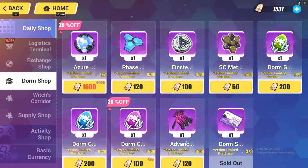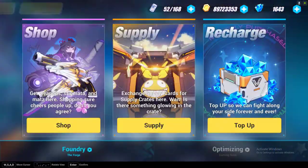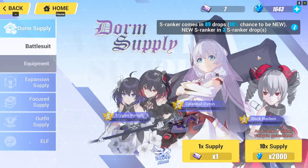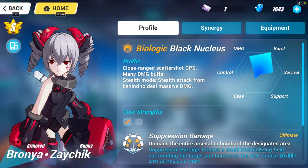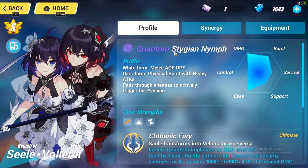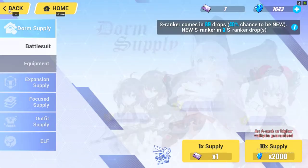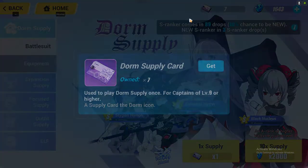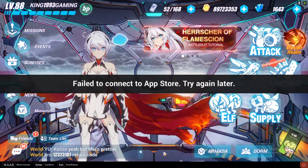If you collect enough dorm supply cards — say 10 of them over two months — you will be able to do a 10-pull on the dorm supply banner. This dorm supply gives you a lot of free valkyrie characters as they get older. For example, Black Nucleus Bronia, Celestial Hymn, and Stygian Nymph are more than one year old and are now free-to-play characters. That is the reason why you should be trying to get the dorm supply card.